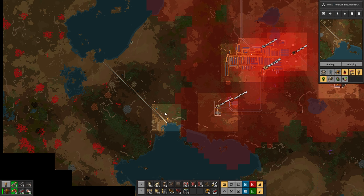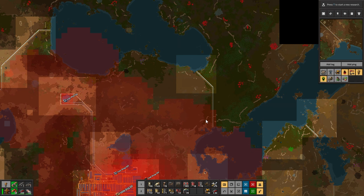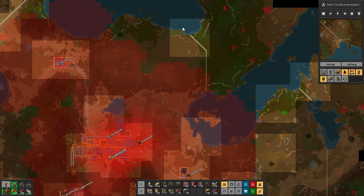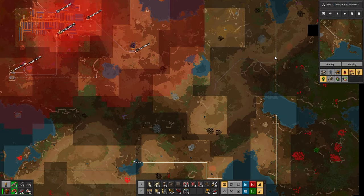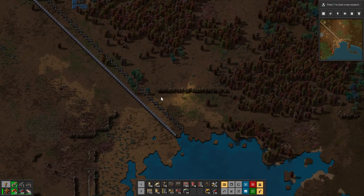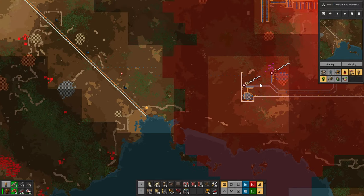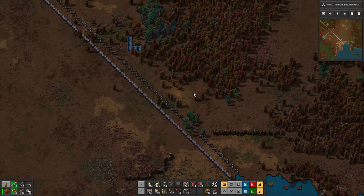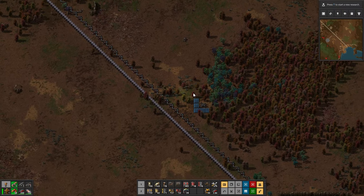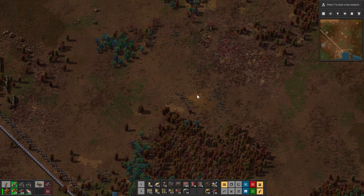I may need to be far enough away that my personal bots won't intercept. There they go — darn it, I wanted them coming from the robo port, not my armor. Also I didn't think about the fact that they need electricity. That's not going to work at all — I need to bring power to the wall. I have 21 big poles on me, but I don't think that's going to be enough given how far it is.